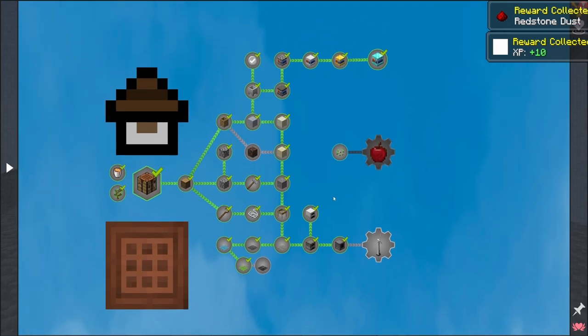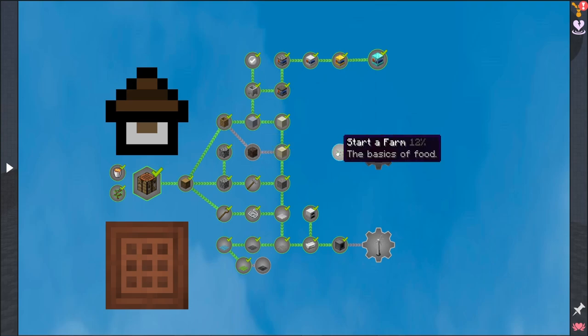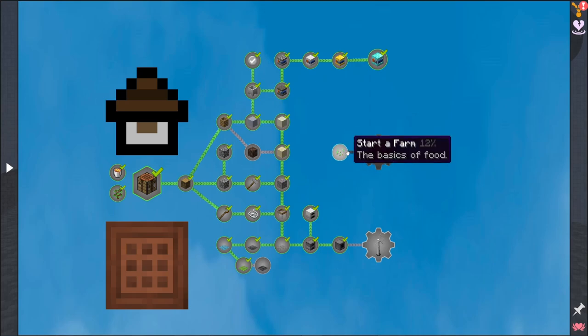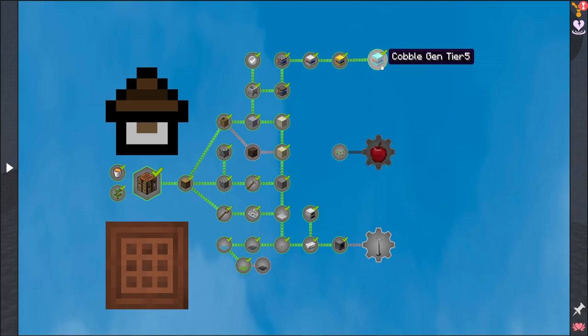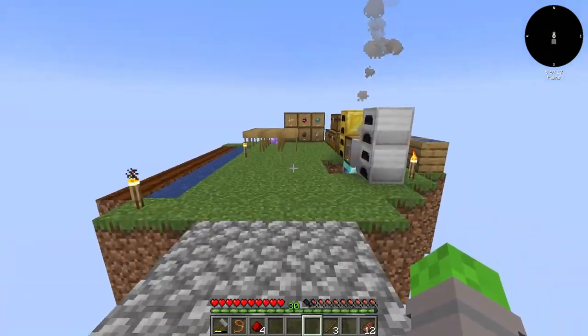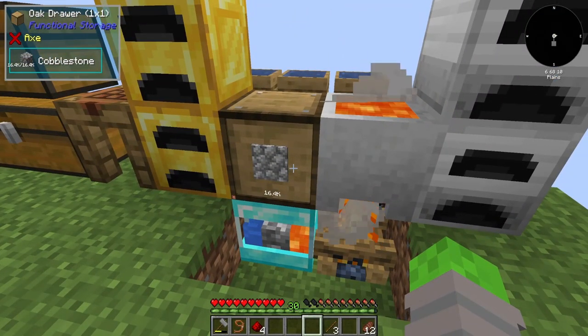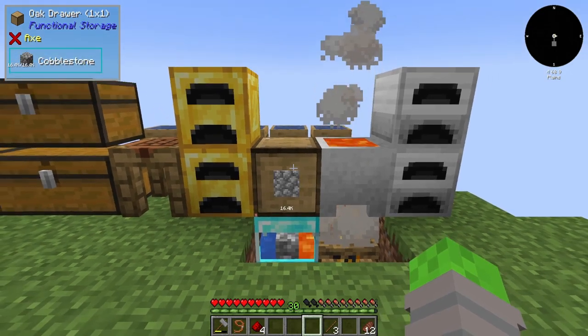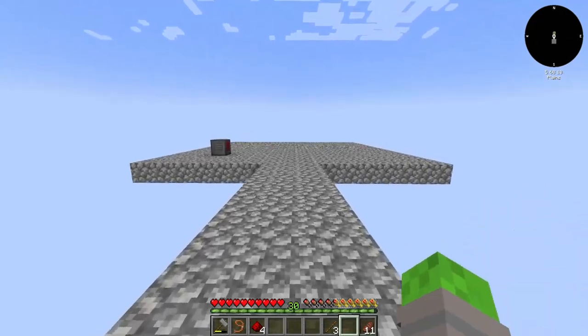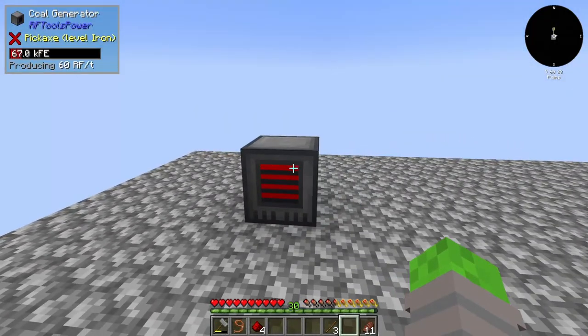I've basically finished off everything on this quest page except for the farming, soul sand, and the netherite mesh. Everything else is completed. I also went ahead and upgraded our cobble gen all the way to tier five, and it's sitting over here making cobblestone into this oak drawer, working out perfectly.